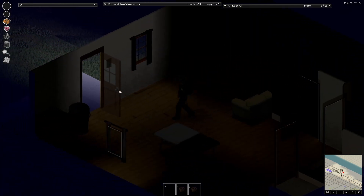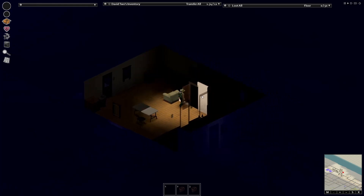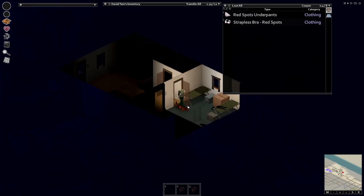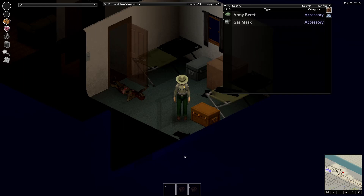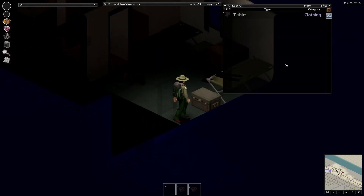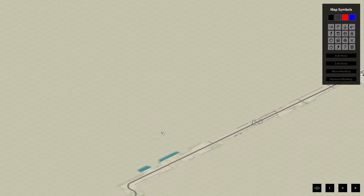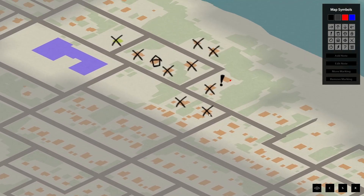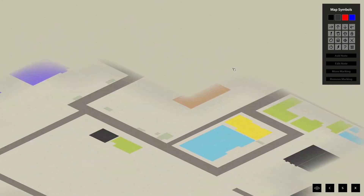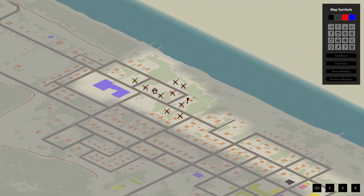I just noticed it looks like we keep our map from the last guy. I wonder if it's the same house we started in last time. There's a corpse in here already. Yeah, there was a car there. It looks like we keep our map from the last guy — I didn't know that was going to be the case, don't know if that's intentional or a bug, but we've got our old map.